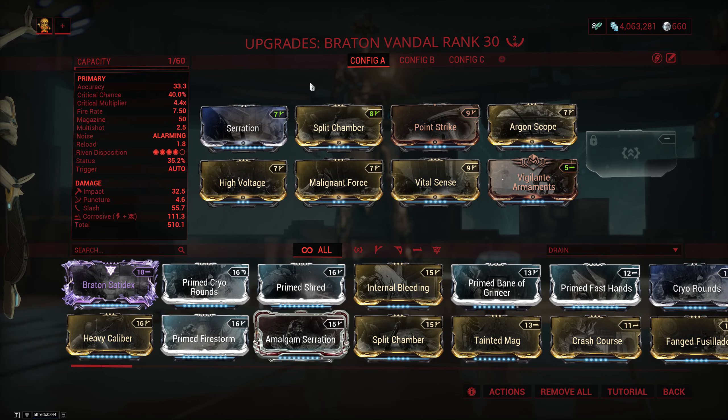But this is definitely not the only way to build the weapon. You can swap out Vigilante Armaments for something else — you can put in Shred or even Prime Shred for some extra fire rate and punch through, you can put in Hunter Munitions for some extra slash procs and then switch corrosive into viral, or you can even do some shenanigans with Internal Bleeding if you want to.